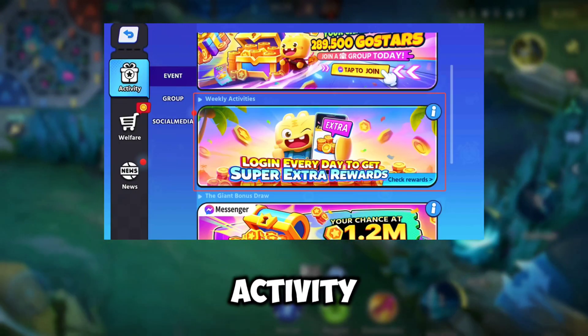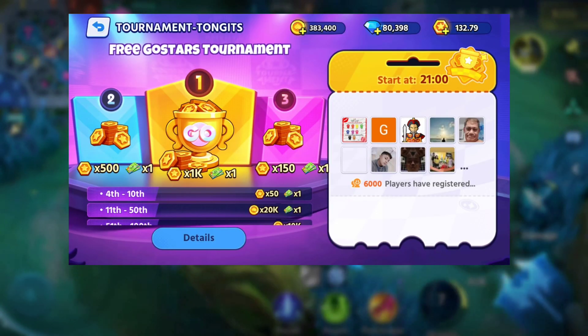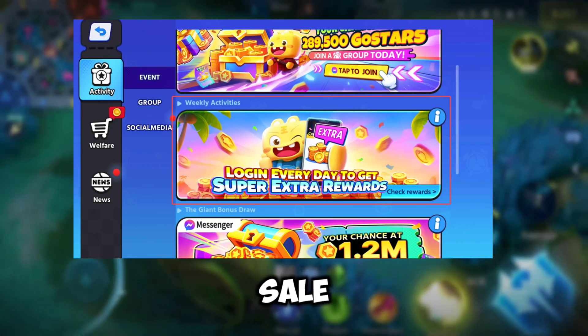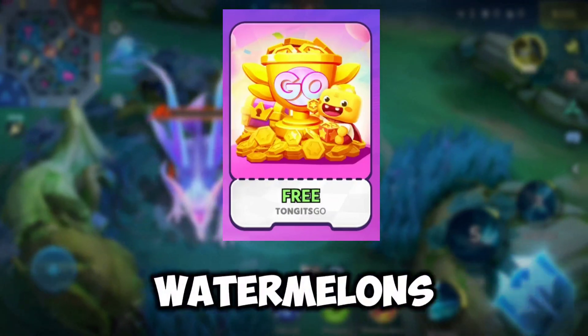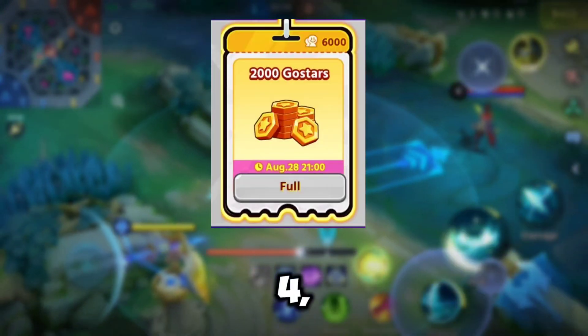Gem Ranking Activity: play the game to collect gems and unlock more rewards. The more you play, the more gems you'll get. Summer Sale: participate in the Summer Sale for a chance to receive free Go Stars and various props. The more watermelons you get, the more Go Stars you'll get, making your rewards even richer.